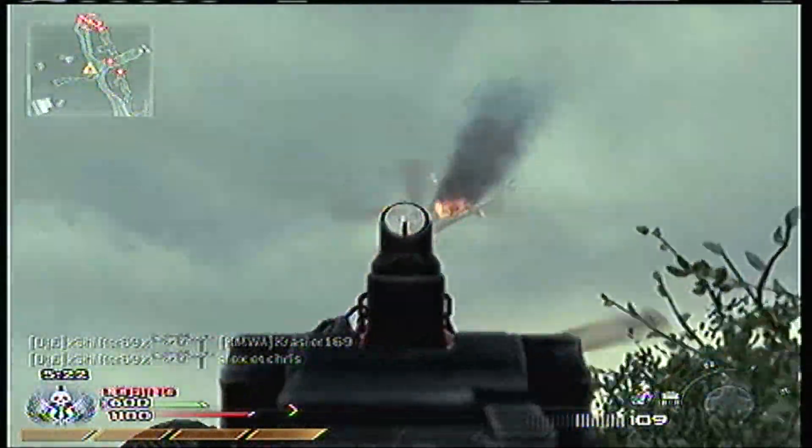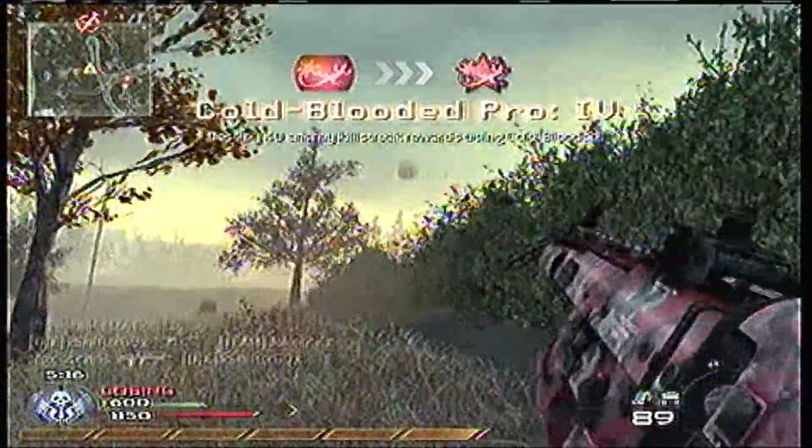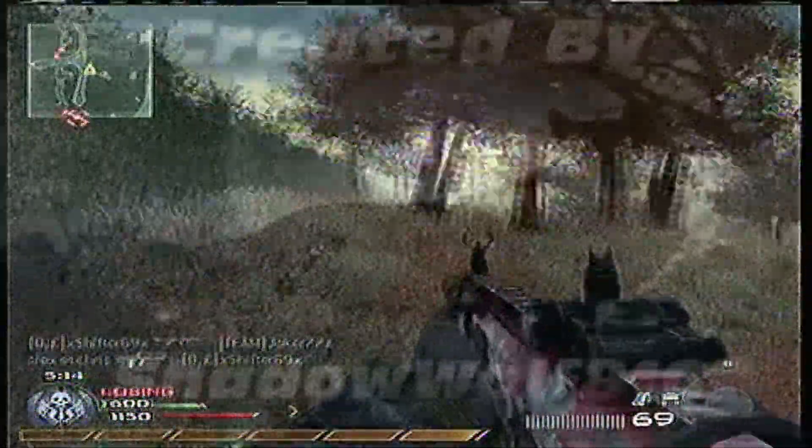What you're going to do is shoot the vehicle as it's spinning out of control, and every bullet you hit it with is going to count as a destroyed vehicle. So there you go — that's Cold-Blooded 3, and there's Cold-Blooded 4, which is Cold-Blooded Pro.